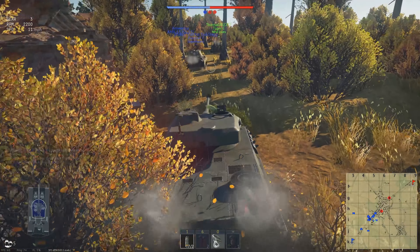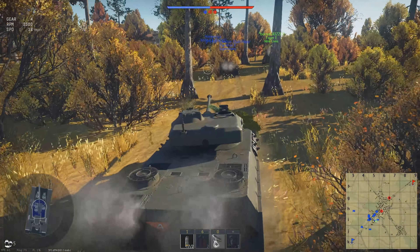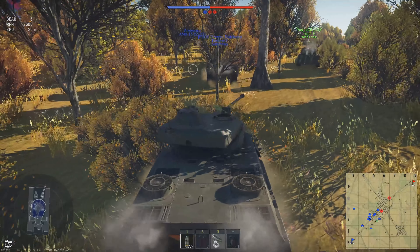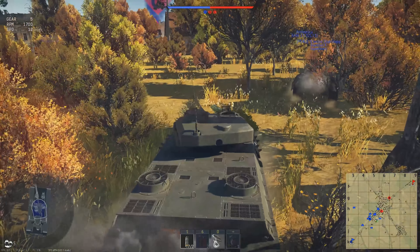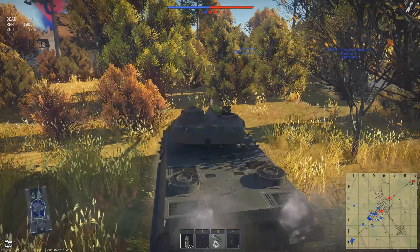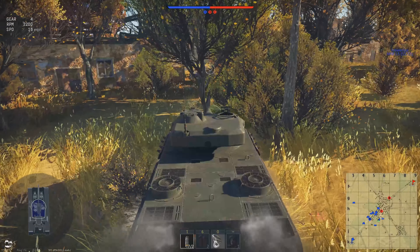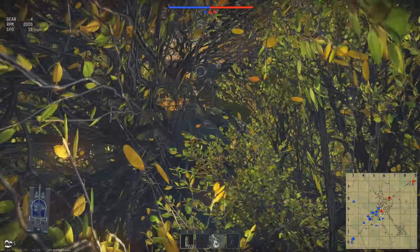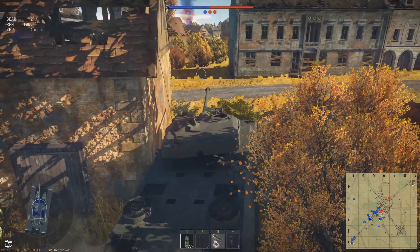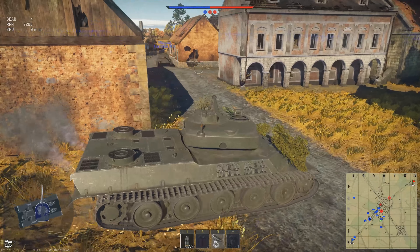After that, it was time to move on and head for the C point and then ultimately the B point and steamroll the enemy team, except steamrolling was not going to happen. This was actually a really good fight, back and forth quite a bit, and I like those battles more than anything else. A good lot of our team is moving through the center of the city and I'm trying to roll up along the right hand side and parallel them to get to the C point here.